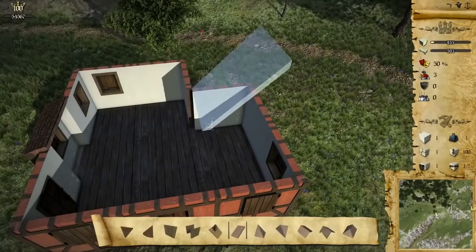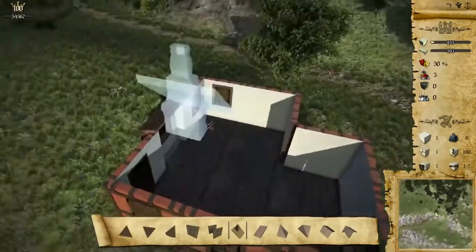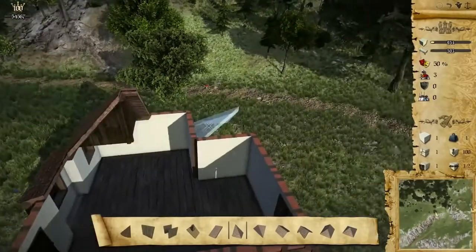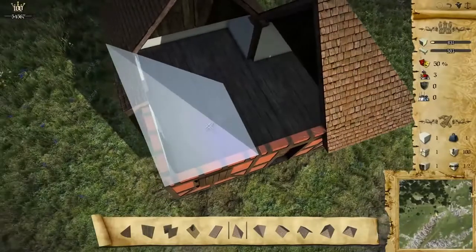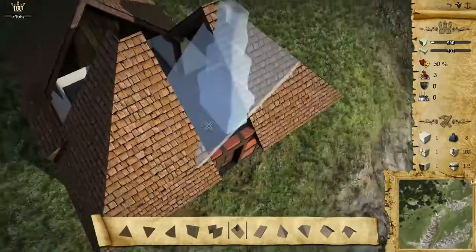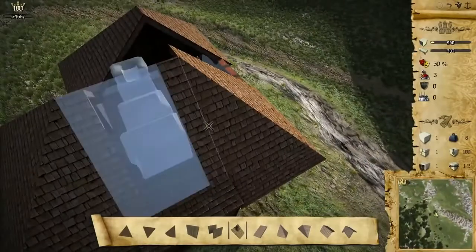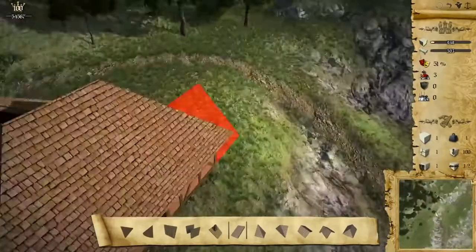So let's build the roofs — another category. Roofs are semi-procedural; they will automatically add beams and overlaps where needed. Roofs are quite important for us because they define the room where we can place things. They also provide cover from weather effects, arrows, and other negative things we don't want inside.